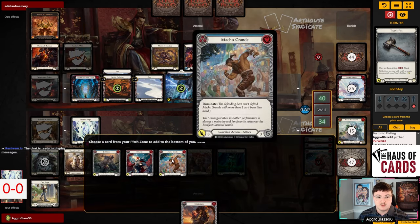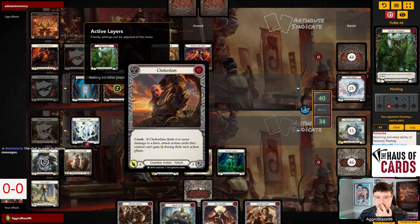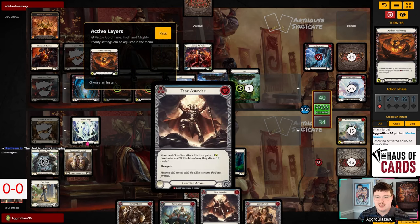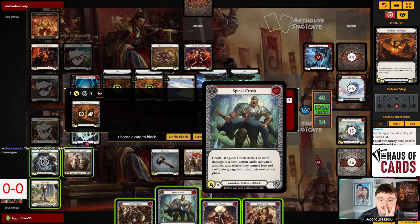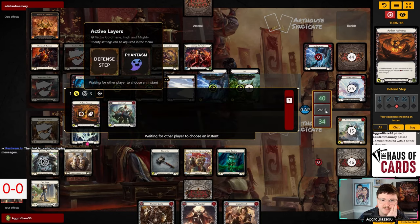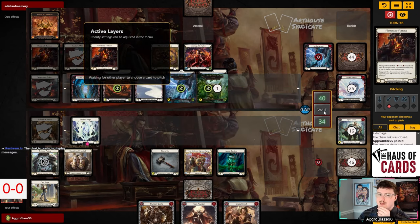We have a Chokeslam in hand, which means we can go the line of block with some cards, pitch to keep cards in the deck, and then throw the Chokeslam. I'd really like to be able to pop with a Thunderquake and give the Terra Sunder. Actually this is a pretty sweet line - I can give the Spinal Crush here to pop this, then play Terra Sunder and play the Chokeslam. We don't have a dragon we need to clear, so I think this is a better line of play.